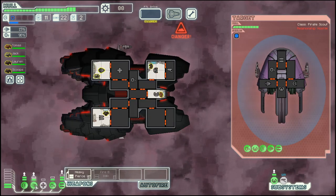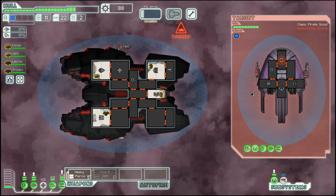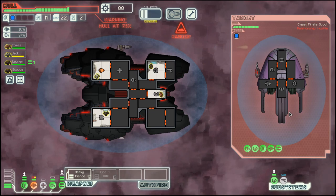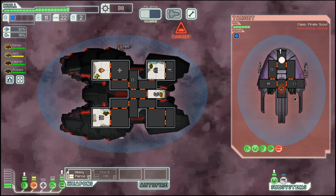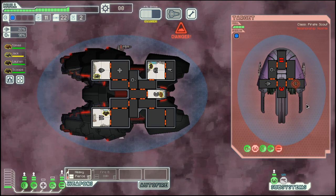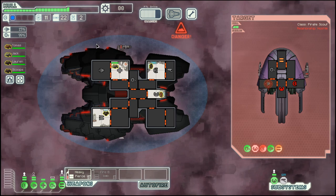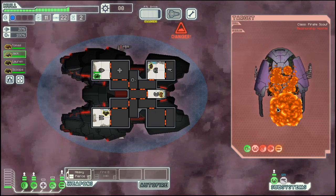Attack the ship. It should not be a big problem, as their burst laser takes longer than our burst laser. However, if we do not hit, this can be a problem. Seems like they have a fire in there, and there they go.